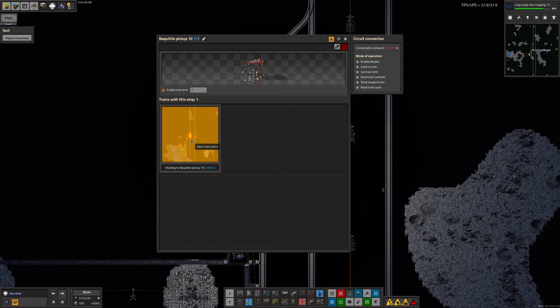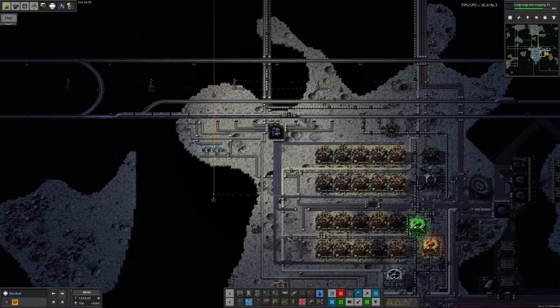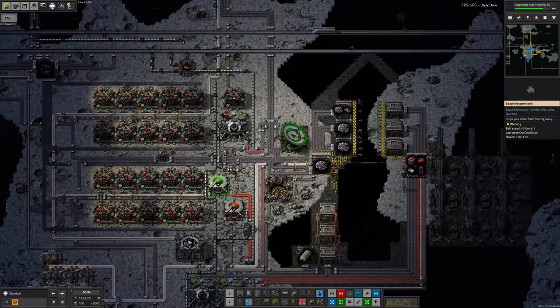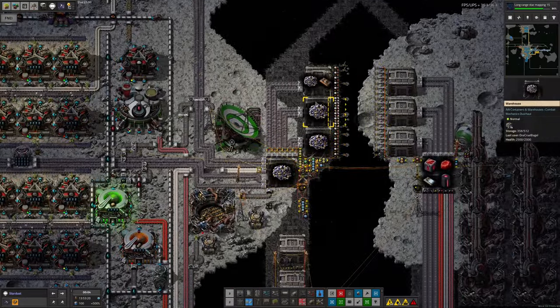This warehouse isn't quite full and its train is in a different station. I've made some mistakes here — I might need to do a little bit of renaming and reprogramming. But overall, this system is mostly working. We are getting a decent flow of crushed Naquitite through, and the spaceships are taking it away as and when they need to.